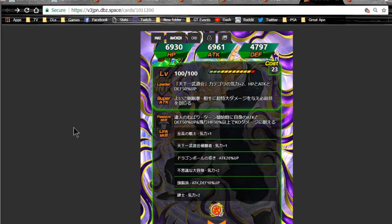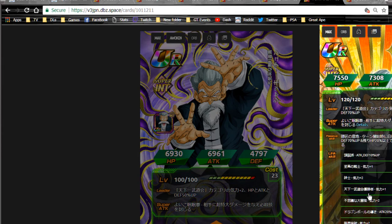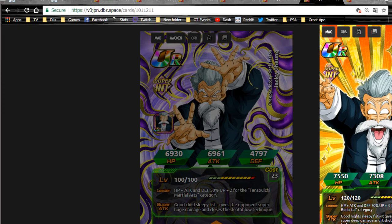After translating his awakened passive skill — Meaning of the Teacher — it reads: withstand knockout damage with own attack and defense plus 70% up and remaining HP. When HP is 20% or below, he will survive a knockout attack and gives himself an additional attack and defense plus 70% up — pretty cool. He also gets Breaking the Limit. Overall a really cool card to have, and remember he's farmable via the Jackie Chun strike event. He's not someone you'll run all the time, but he'll probably be useful in future events.